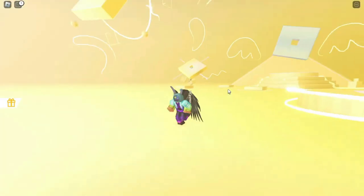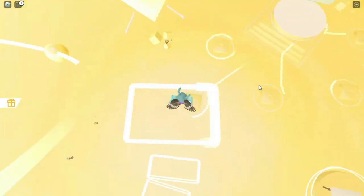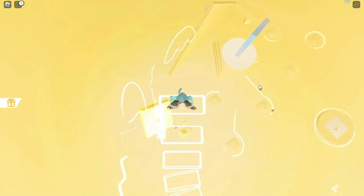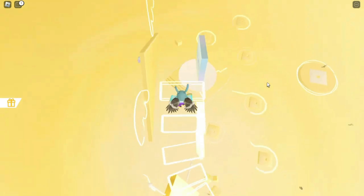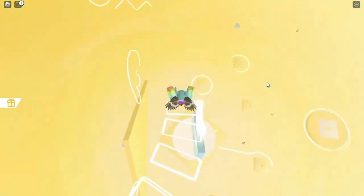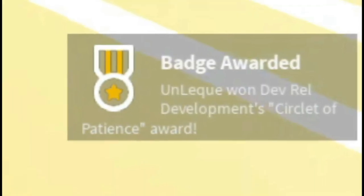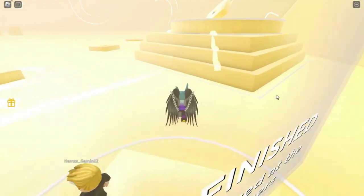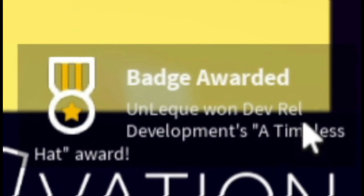Climb the disappearing stairs. If you act patiently, you can easily climb all the stairs. If you climb all the stairs without falling, you will finally get the free item — just like its name, a free item earned with patience. Just go to the photo booth area on the map. After seeing this badge you will get a free item.